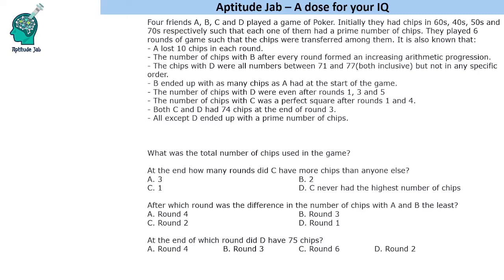Hello everyone, welcome to Aptitude Jab. This set says that there are four friends A, B, C, D. They played a game of poker and in the beginning of the game they had chips in the 60s, 40s, 50s, and 70s respectively such that each of them had a prime number of chips. They played six rounds and the chips were transferred among them, so there is no loss or gain in the total number of chips.